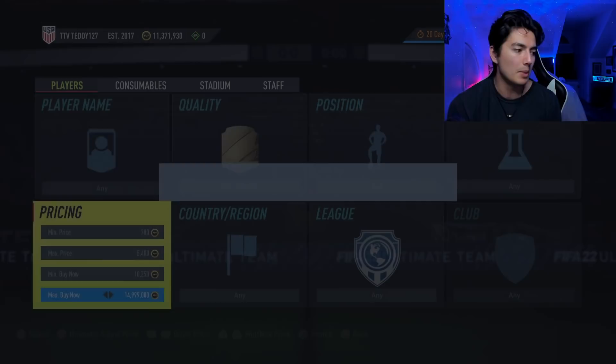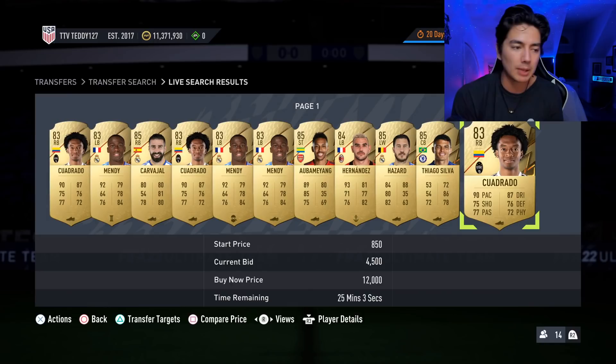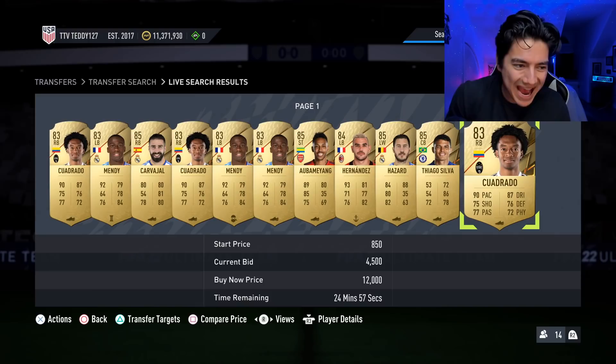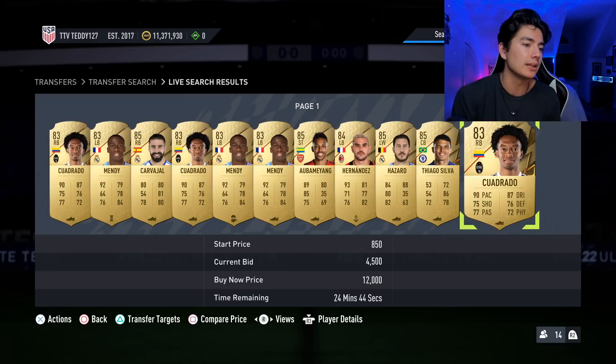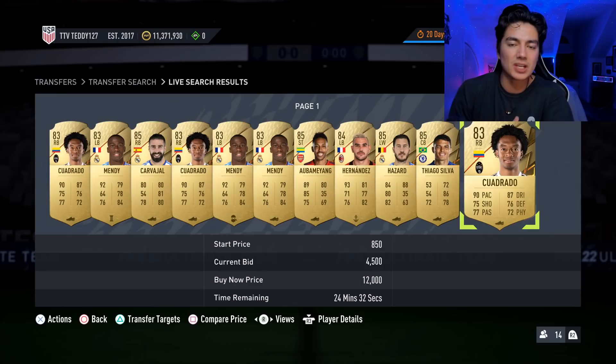During lightning rounds on Friday you'll see them at around the 40th minute, but sometimes the market is glitched this year — you might have to mess around with the buy now amount to get the correct players. Do another search and you might jump to the 25th minute. On Friday there are so many packs being opened — crazy supply — and maybe people aren't watching the market because they're looking at packs and new promo cards.